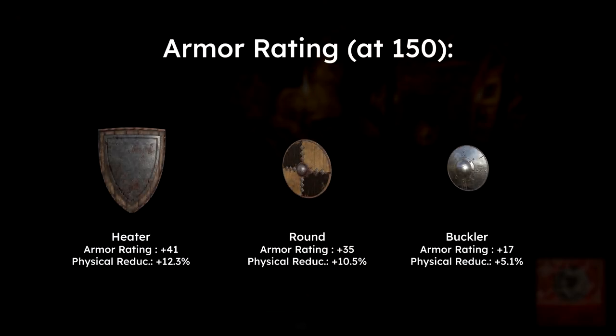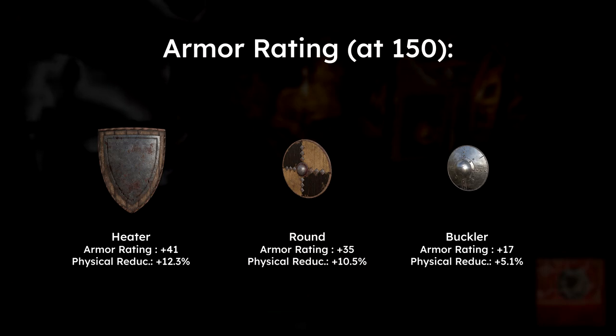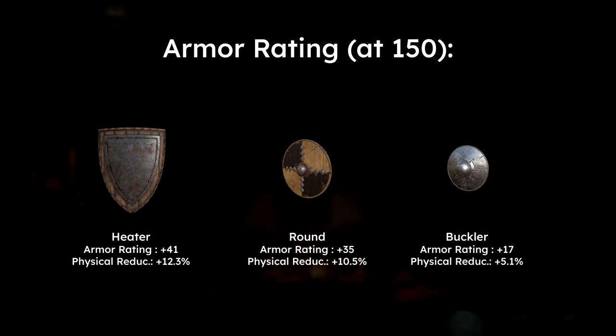One last note on shields that isn't as related to blocking is that all shields provide a level of armor rating when actively equipped, so it's like having an extra piece of armor on. Here are the purple rarities shown with their effective physical damage reduction, assuming you are currently at 150 armor rating.